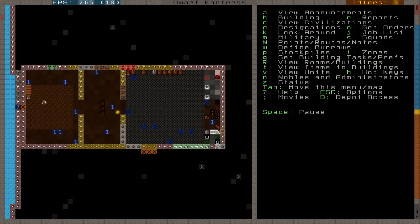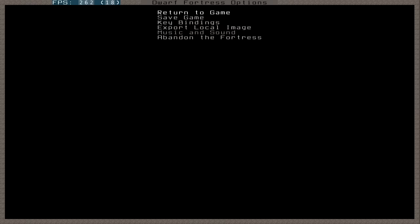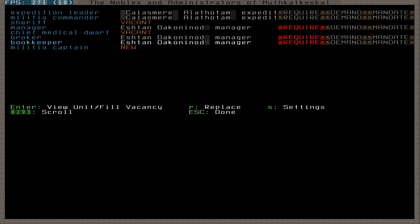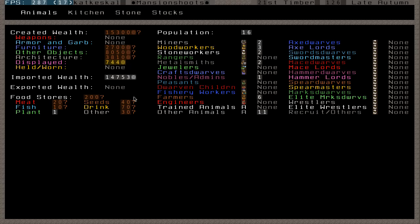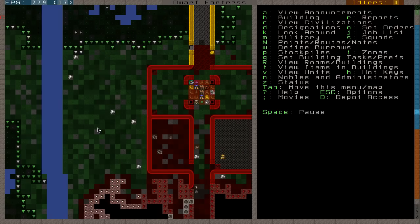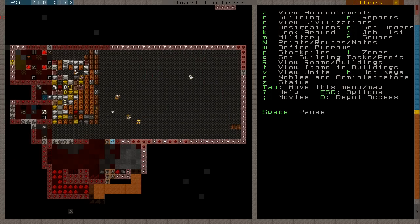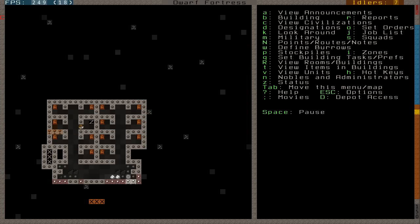We also have a little bit of this. I'm also going to assign my noble — you do assign him settings, high position — so then we can actually have a precise number in our stocks menu rather than a vague number, which we obviously do have at the minute. Our dwarves are still asking for water but they will get water pretty soon.